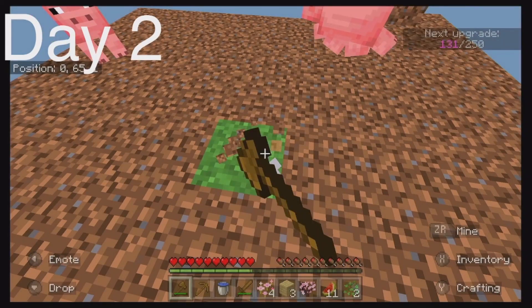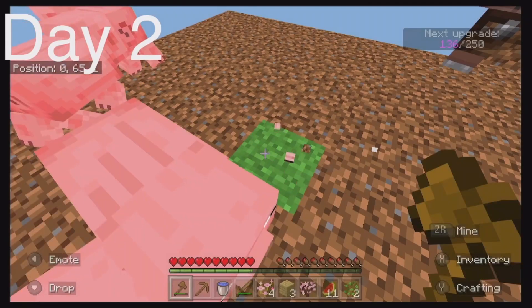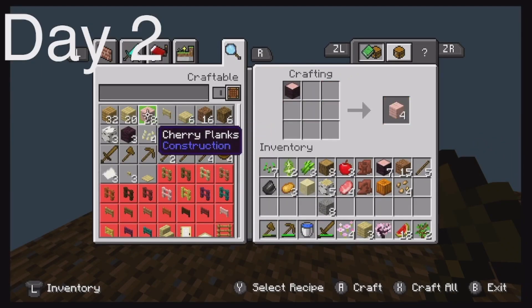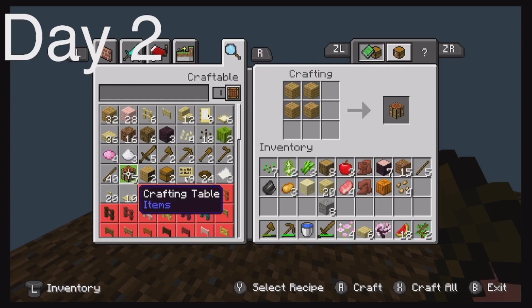We just got a couple more blocks, and that is mostly day two. At the beginning of day two I decided to craft some birch planks, because I like oak and birch is too.